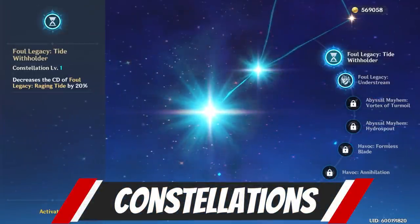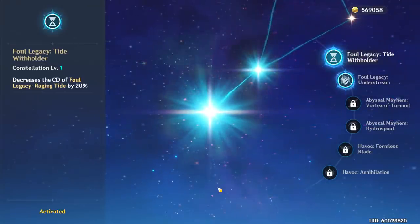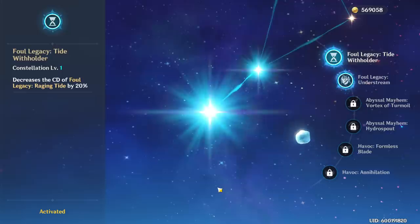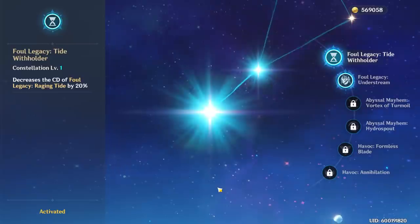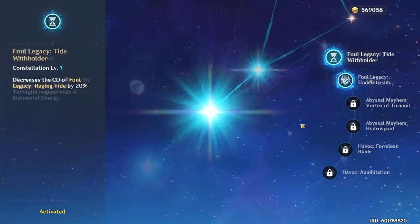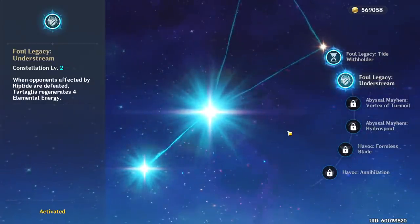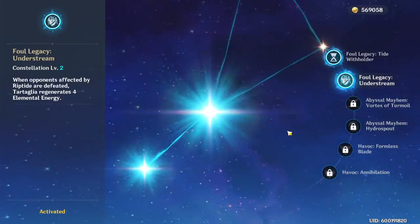His constellations are absolutely amazing. The first and second ones are some of the most important. The first constellation reduces the cooldown of his melee stance by 20%, which is obviously a very big buff to his biggest downside — the long cooldown on his E. That said, it is not required to play Childe, as a C0 Childe will still perform amazingly. The second constellation gives him 4 energy every time he defeats a monster, and is probably one of his most powerful because it lets you spam his ult like crazy, especially in high mob density areas like the Abyss.